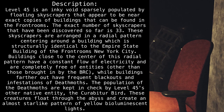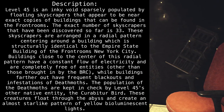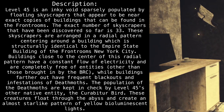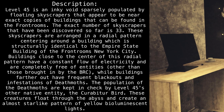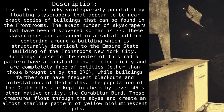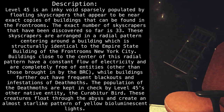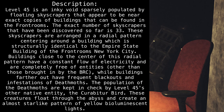The exact number of skyscrapers discovered so far is 33. These skyscrapers are arranged in a radial pattern, centering around a building which is structurally identical to the Empire State Building of the Front Room's New York City. Buildings close to the center of this radial pattern have a constant flow of electricity and are completely free of entities, other than those brought in by the BRC, while buildings farther out have frequent blackouts and infestations of death moths. The population of the death moths are kept in check by Level 45's other native entity, the Kiribiter Bird.